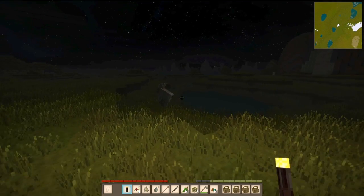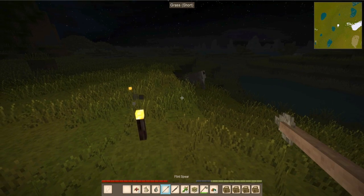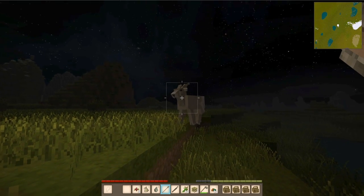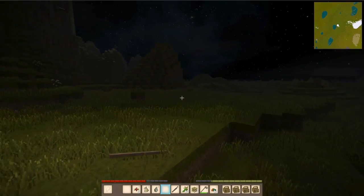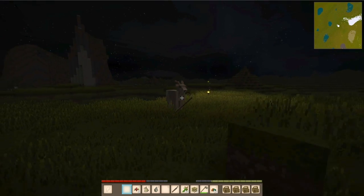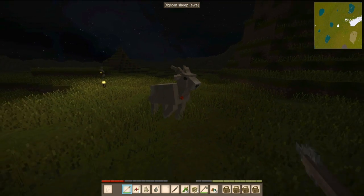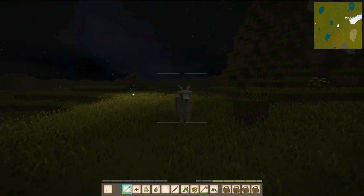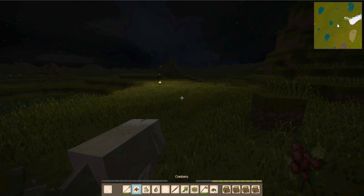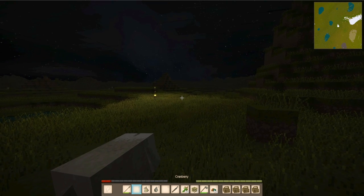We're going to have to put my torch down right here so we can actually see the fight. Oh my god, I got it back. He's — oh. Oh my god, this guy's strong. Got him. Look at my health. Let's eat some cranberries before we die. Holy crap, we're going to need a lot more berries than that.